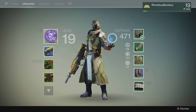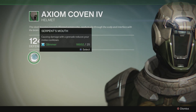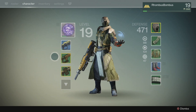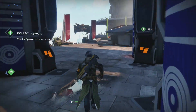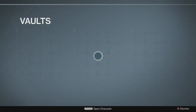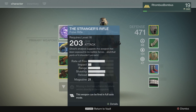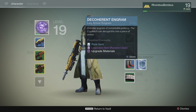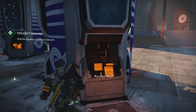Hand cannon ammo? We don't even use a hand cannon. Decrease melee cooldown with grenade — sounds good to me. Let's go to the Speaker and hand this in. Actually, let me throw this stuff in the vault quick so it stops bugging me. We got stuff to do. There we go.